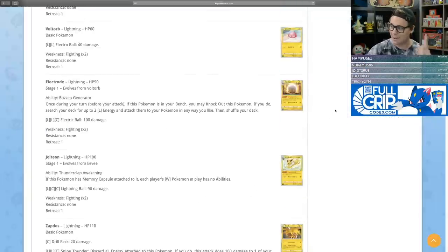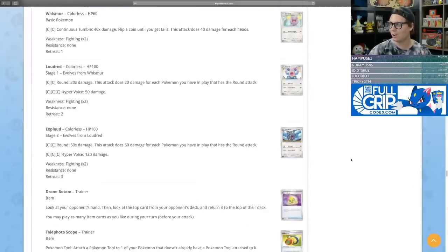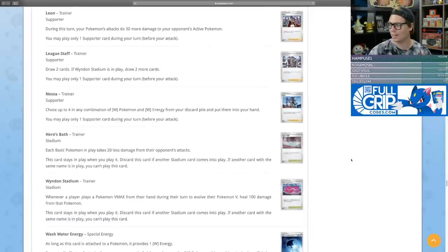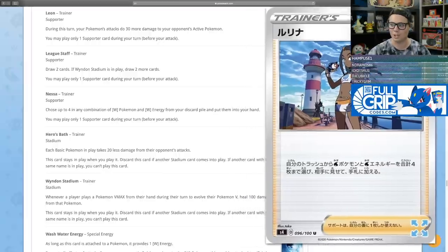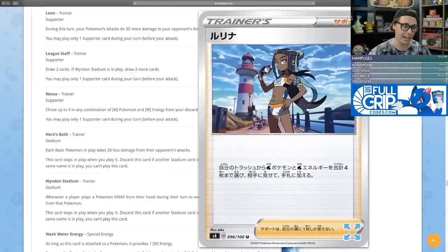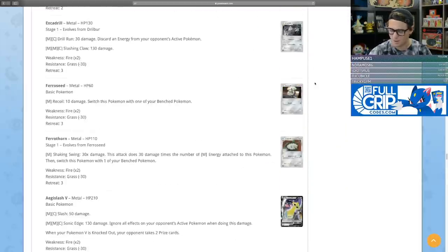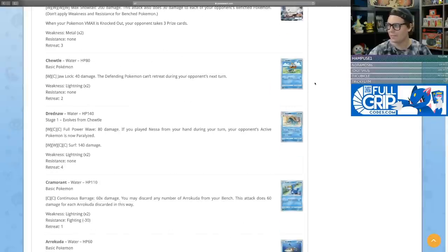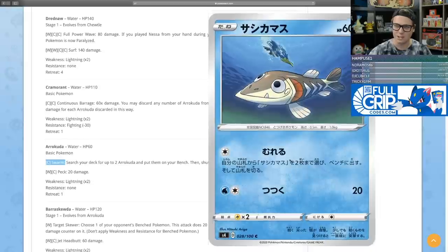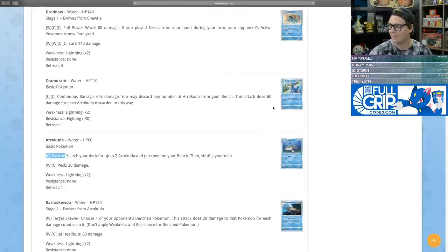You could use Capture Energy to get an Arrokuda, then use Swarm to get two more, and suddenly you've got four Arrokuda in play — then use Cramorant to deal 240 damage discarding all four. There's also a new supporter card, Nessa, which lets you choose up to four in any combination of water Pokemon and water energy from your discard pile and put them into your hand. So Nessa hooks you up with Arrokudas turn after turn to keep attacking with Cramorant's big Continuous Barrage. Fantastic card design.